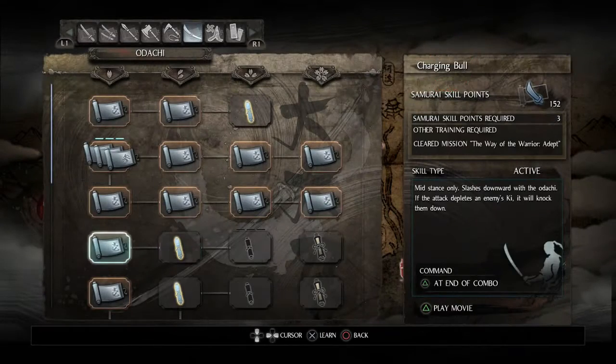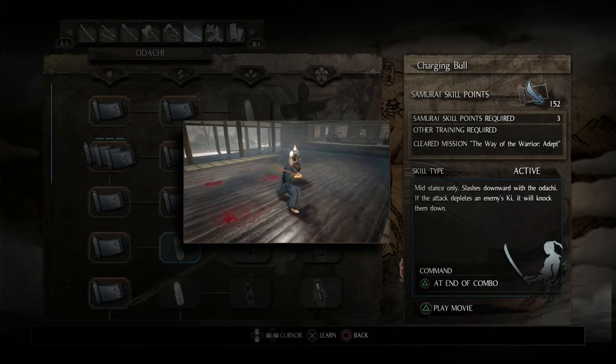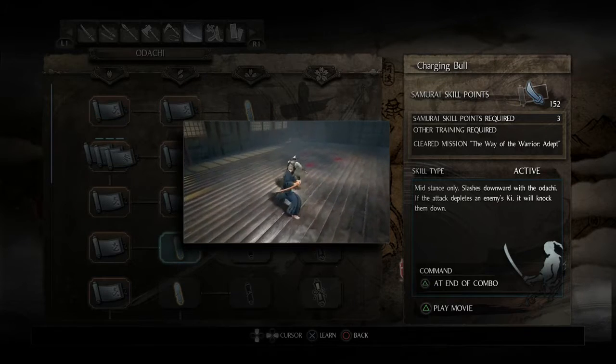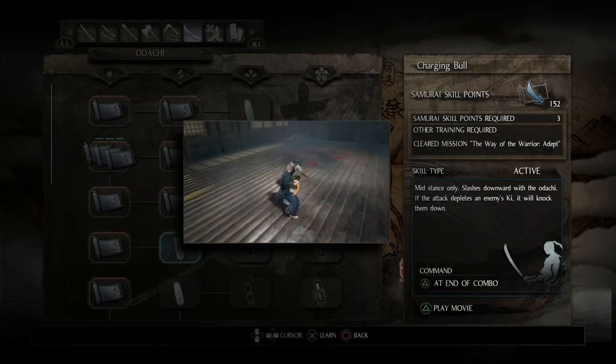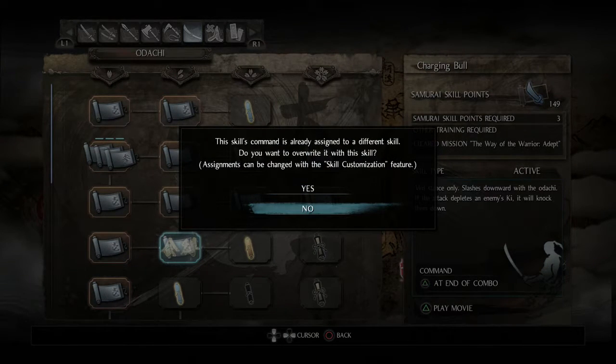This mid stance only skill slashes downward with the Odachi - if the attack depletes an enemy's ki, it will knock them down. That's incredibly useful since if you knock an enemy down, you can do a finishing strike for extra damage. So that's worth picking up. And then there are orange passive skills - increased grapple damage - I'll hold off on things like that.